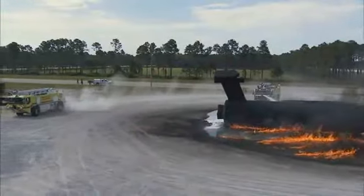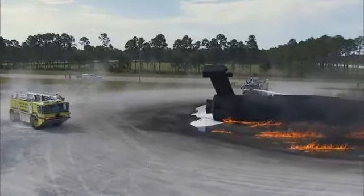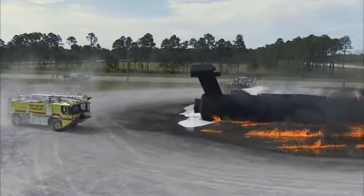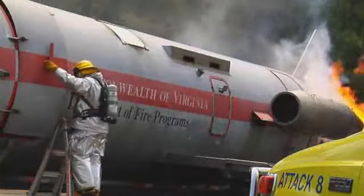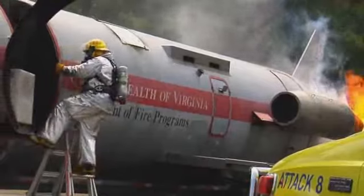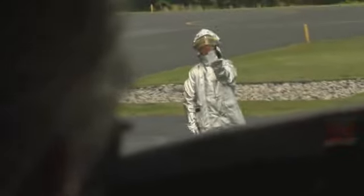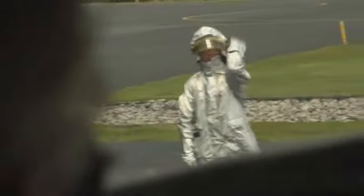After aiding evacuation efforts, apparatus should be repositioned to control the main body of fire threatening fuselage integrity. The next action is typically gaining access to the interior and preventing or controlling the spread of interior fire. Use a vehicle public address system, bullhorn or verbal commands, and hand signals to direct evacuating occupants to a safe location.